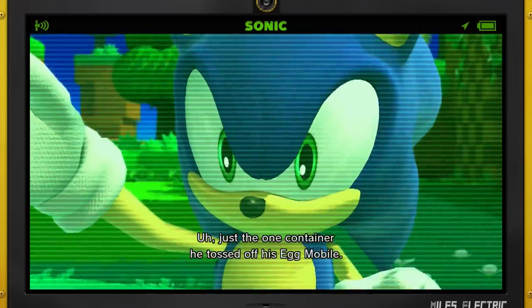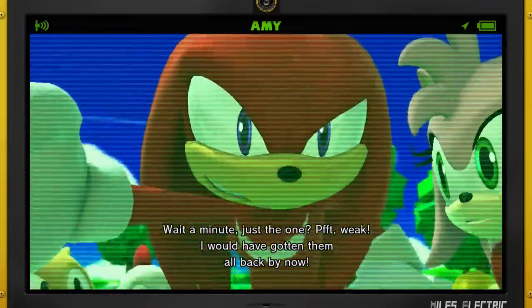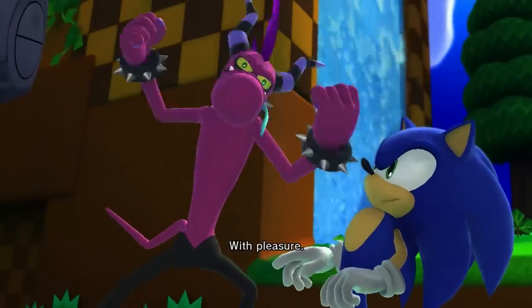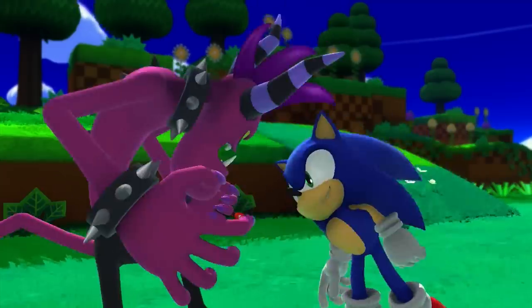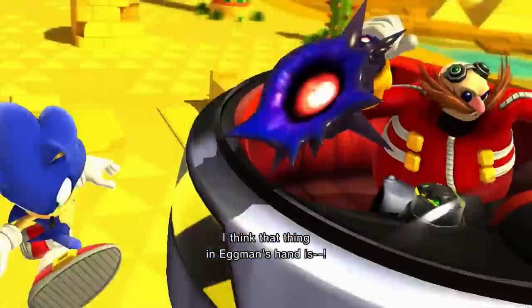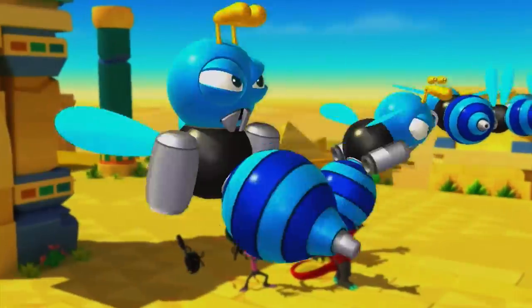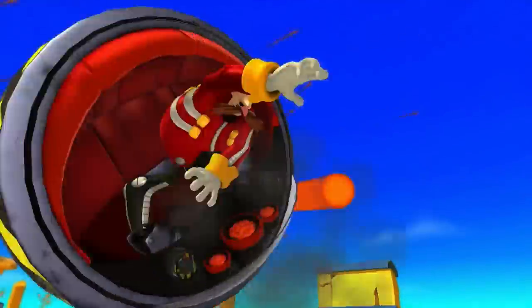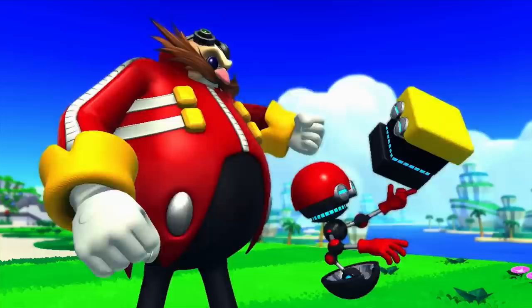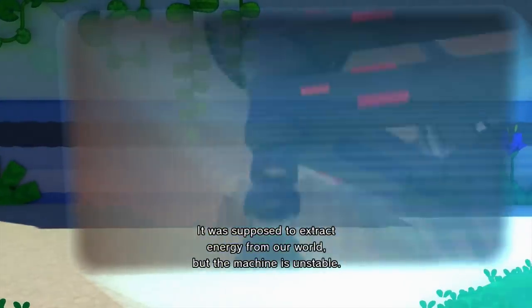Our heroes learn that Eggman has a base within the Lost Hex, and they must travel to their destination to stop whatever the mad scientist has up his sleeve. The journey is sidetracked when a mysterious and psychotic group of Zettys known as the Deadly Six are taking orders from Eggman to stop the blue blur. Fortunately, Sonic stops Eggman's enslavement of the monsters, but both him and his nemesis end up with no fortune as the Zettys take control of the badniks and Eggbots, unleashing their fury on Sonic, Tails, Eggman, and his robotic minions. Knowing that the Deadly Six proved to be a deadly threat to both sides, our heroes and villains must work together to take down the Deadly Six and stop them from destroying their home world.